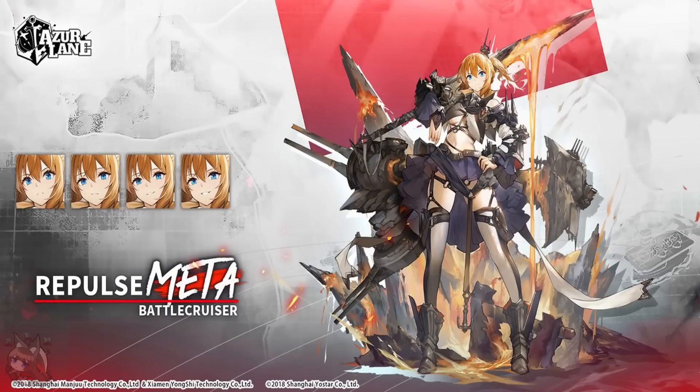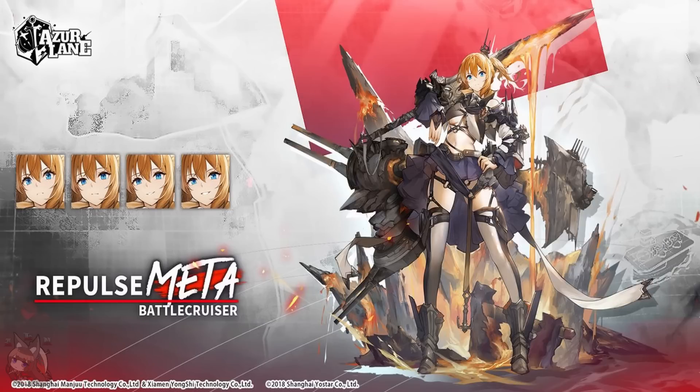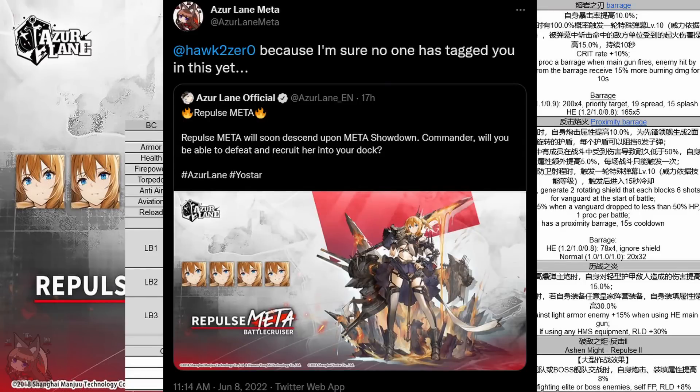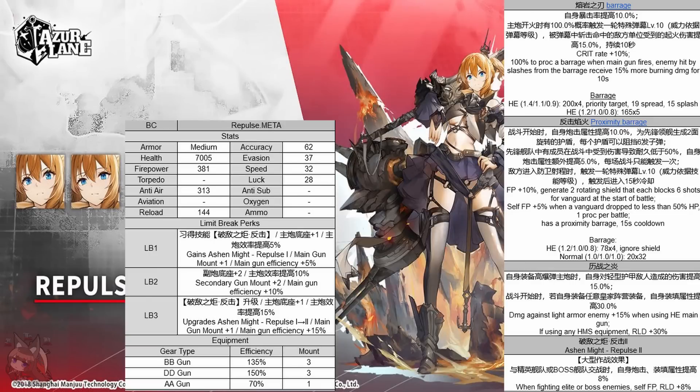Although we are getting one more new ship. This was supposed to come out last week but got delayed, so Repulse Meta is coming with this update. Now I could talk about all of her stats and skills — how she's a little bit more tanky than I expected and her barrages aren't half bad — but because there's approximately one of you who even cares about this ship, I could just say she's eating up one of your dock spaces and get into the content most of you actually care about.